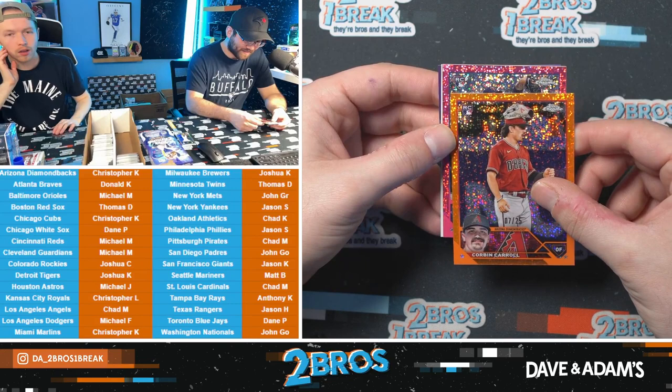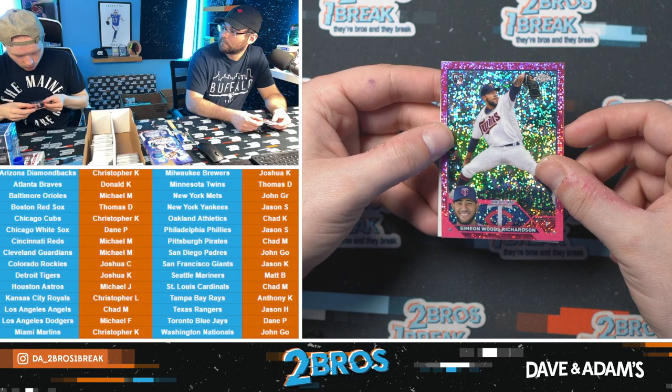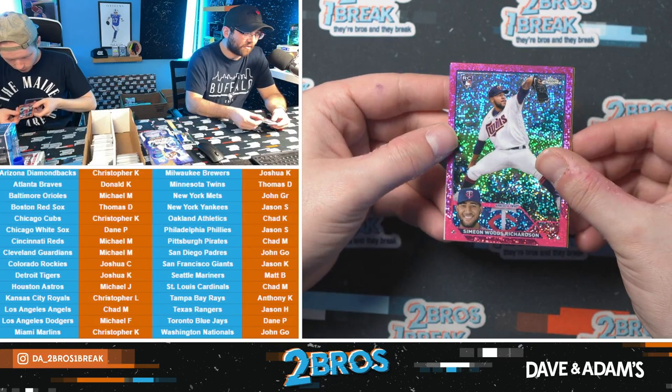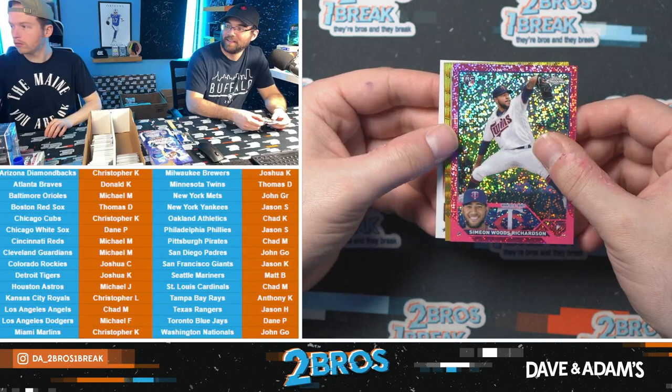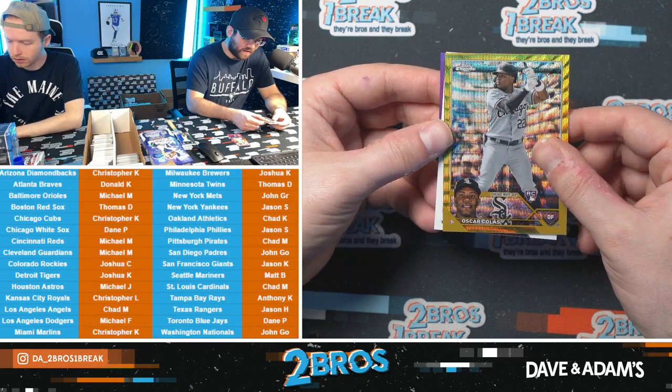Twins pitcher — how about a little Simeon Woods Richardson to 350? Wake SA said this is very gradable — giving it a ten. A Wake SA ten. Simeon Woods Richardson, 2 out of 350. Pretty clean — corners are pristine, edges are fantastic. We have a White Sox Oscar Coloss, 50 out of 50 — pop on the gold! White Sox hit!